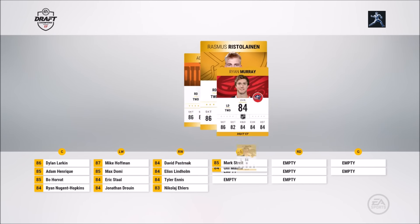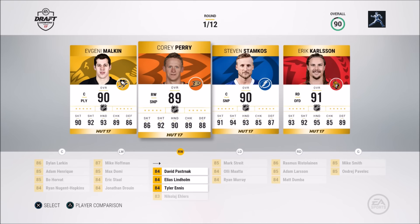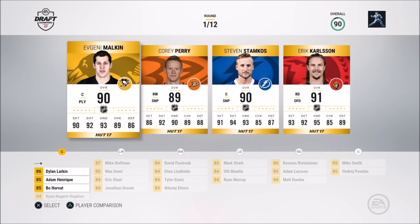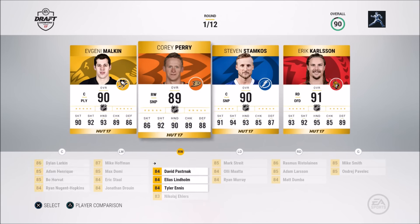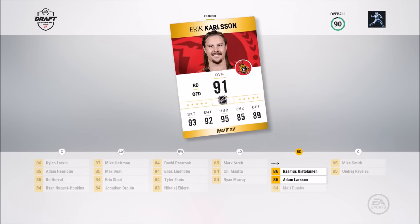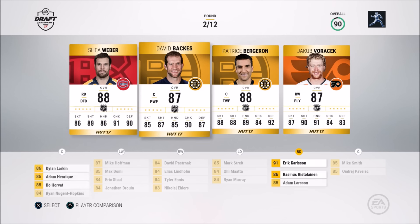This team isn't looking too bad to start off. You only do get 12 rounds to draft. It's a good first round. Now you see the overalls — what I mainly look at is skating and shooting, pretty much what you need. I'll look at hand checking and defense, but I don't really pay that much attention to those. I got Eric Carlson and I'm going with him — highest overall, and he's a good defenseman who has a lot of offensive firepower.